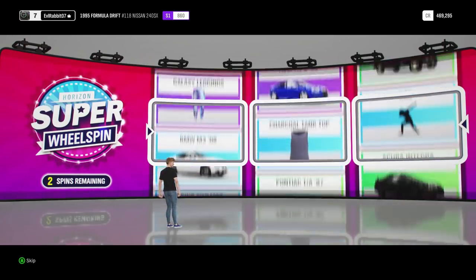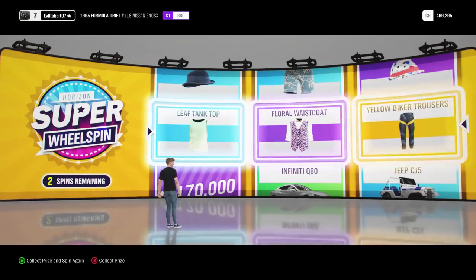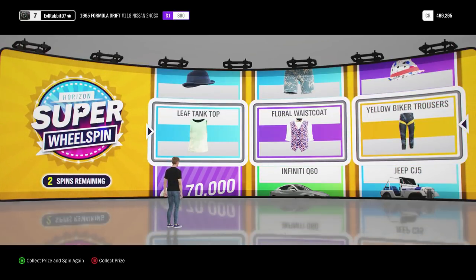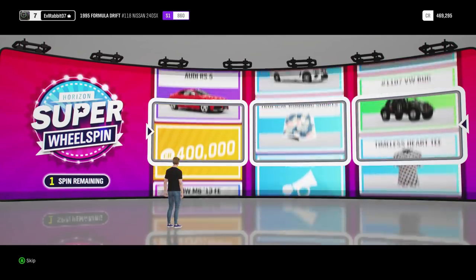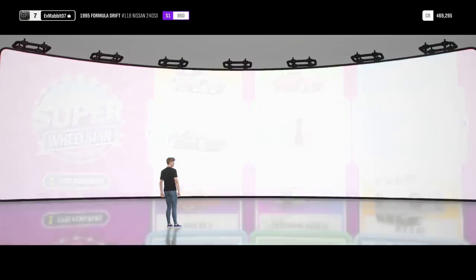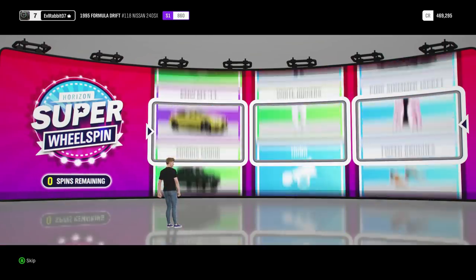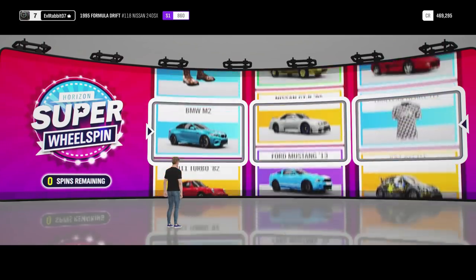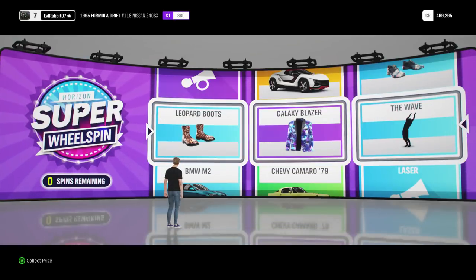Three spins remaining. We got a tank top, floral, and some yellow biker pants — I kind of wanted that CJ5 but oh well. Two more wheel spins before we get into the wheel settings. We got a Viper, a red bomber jacket, and a fifth symphony horn. Definitely going to probably equip the Halo theme horn. Final super wheel spin — I wanted that M2! Oh my gosh, you jerks. I probably could have bought it. The M2 was there, we missed it. We got Leopard Boots, the Galaxy Blazer — I may rock the Galaxy Blazer — and the Wave Emote.